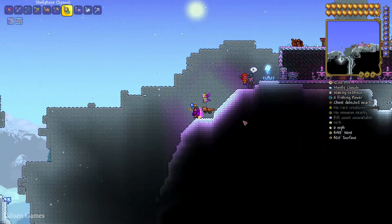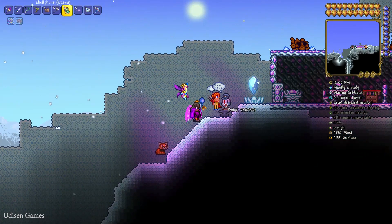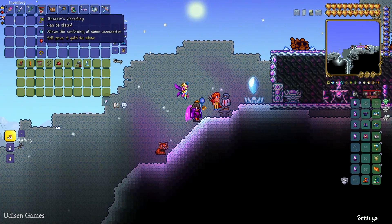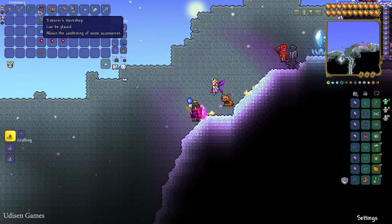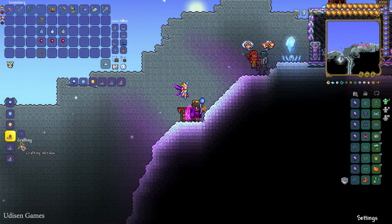Anyway, after that, find the very special NPC: the Goblin Tinkerer. If you don't have this Goblin in your world, no big deal — watch my previous tutorial about this NPC because he is an extremely important guy. Spend around 10 gold coins here and buy the Tinkerer's Workshop. Place the Tinkerer's Workshop somewhere on the ground and stay near the station.